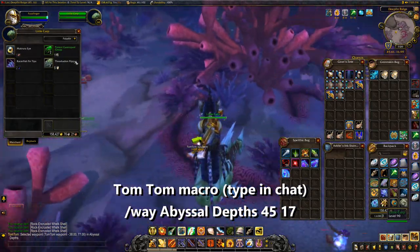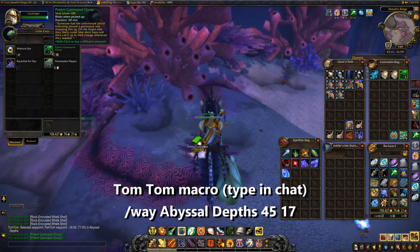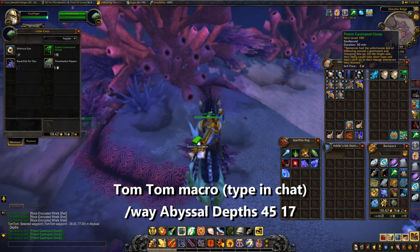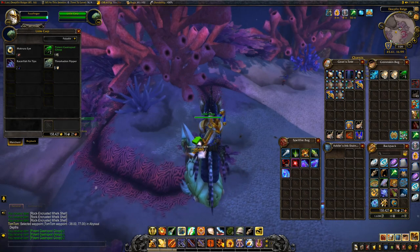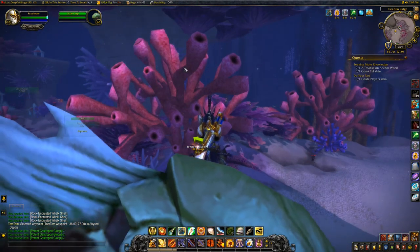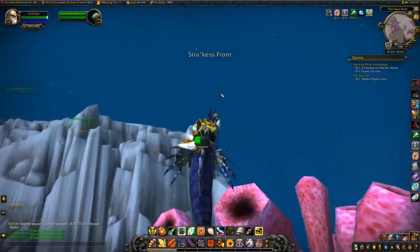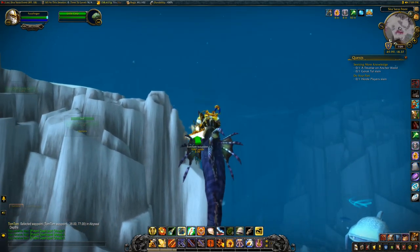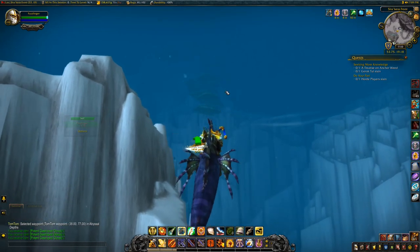From Little Carp we can now purchase the required Potent Gastropod Gloops, of which we need just five. I keep accidentally buying more than I need, so be careful with your clicks. If you didn't purchase enough Seashells from Sir Finlay earlier like I did, you'll need to take a detour back to him at 44,20 in the Shimmering Expanse. Otherwise, make your way over to Lil Whaley, also in the Shimmering Expanse at 69,41.